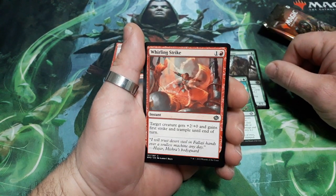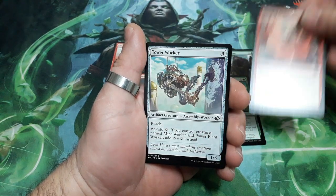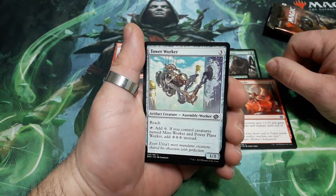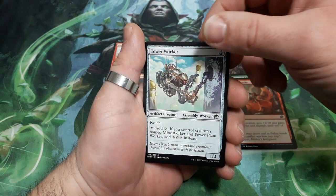Wildling Strike. 2 drops. Target creature gets plus 2, plus 0 and gains first strike and trample until the end of the turn. Tower Worker. 3 drops. He has reach. Tap for one colorless mana. If you control creatures named Mine Worker and Power Plant Worker, add 3 colorless manas instead. And it is a 1-3.